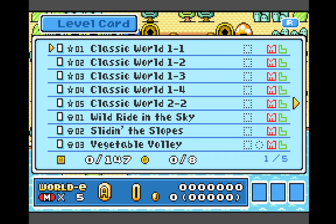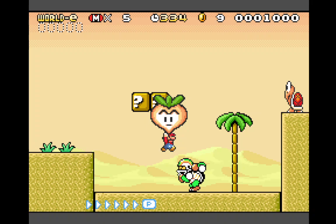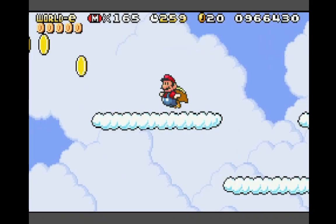38 unlockable levels can be scanned in with e-reader cards, all available on the brand new World E. There are remade levels from the original Super Mario Bros., vegetables from Super Mario Bros. 2, and even the Cape Feather from Super Mario World.